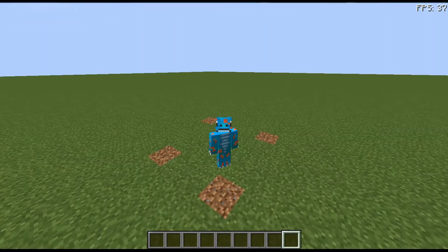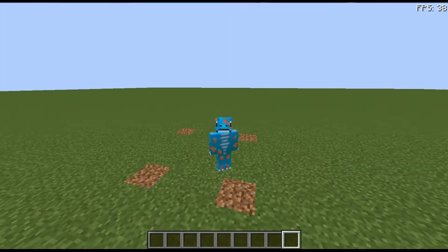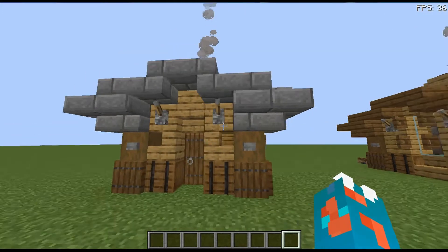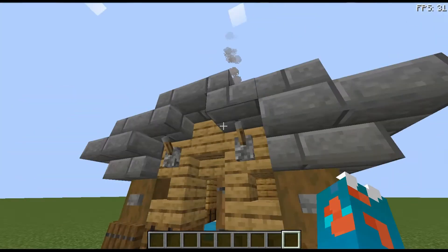Welcome to a tutorial on how to build a 5x5 starter house in Minecraft. This is the starter house right here - it's very small and pretty, made out of spruce and oak, although you can change up the wood types.